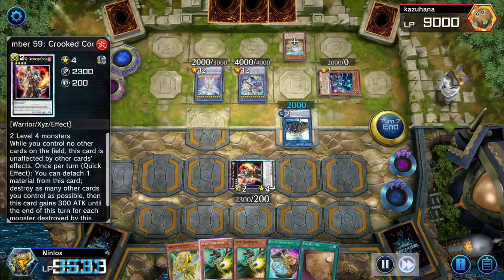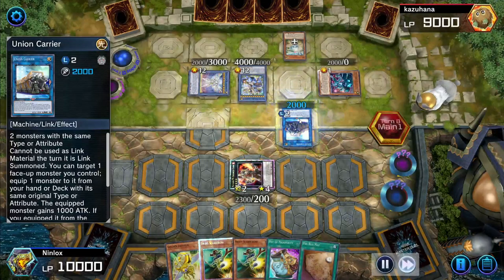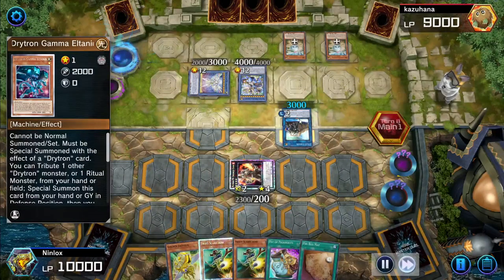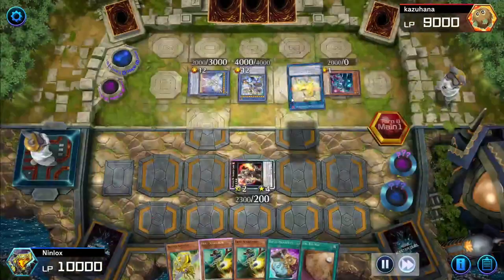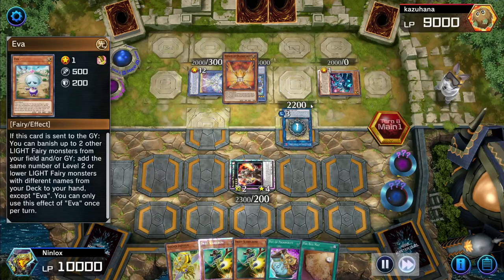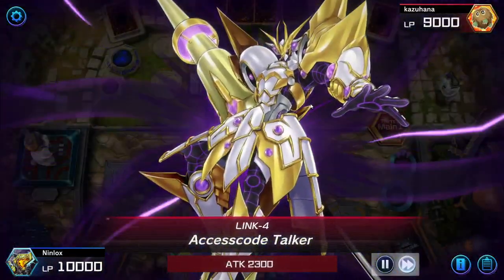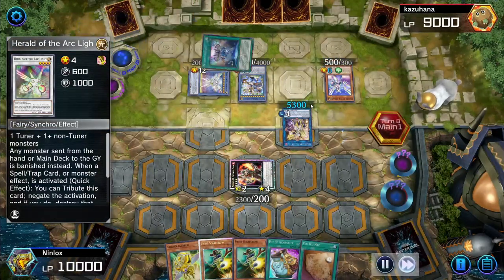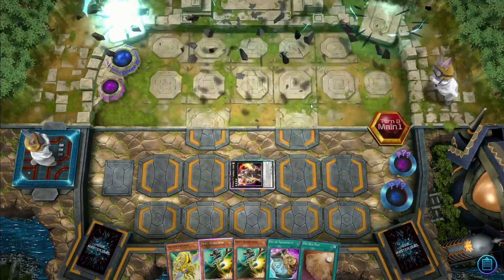It's going to be a slow, painful turn for them. I kind of feel bad — all these plays and they can't do anything about Crooked Cook. They bring out another Eva, power up the Link Carrier, go into Nightmare Unicorn — can't do anything. Eva's ability gets two fairy monsters from deck, they go into Access Code Talker — not helping. They try to banish something to destroy us — can't do it. They scoop, and that's GGs.